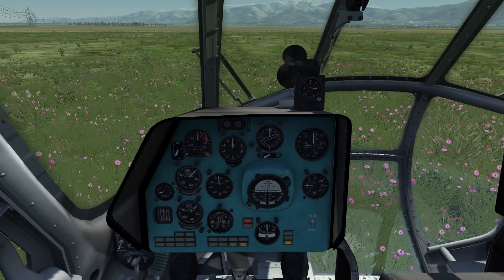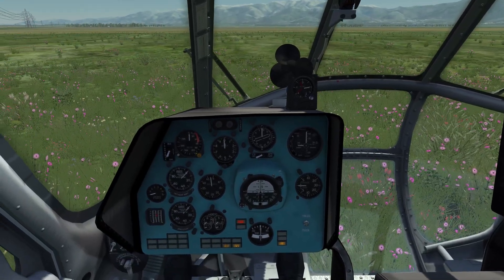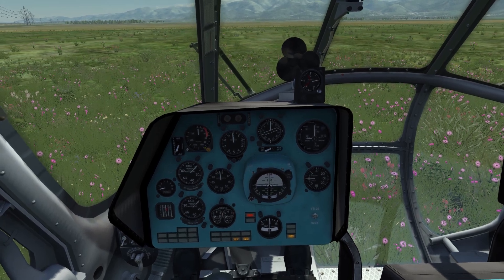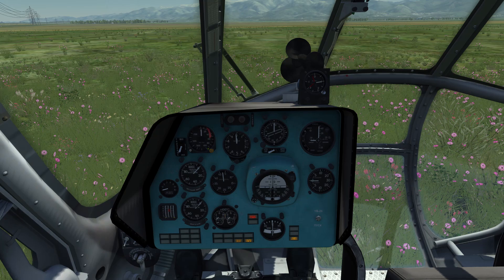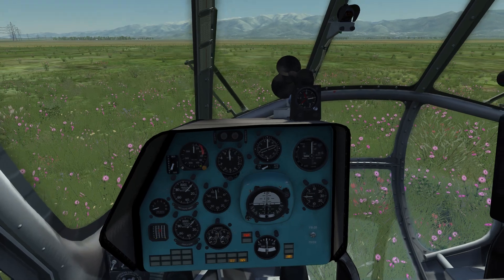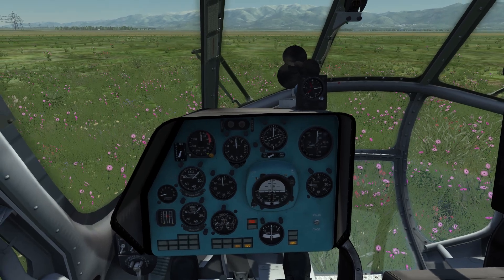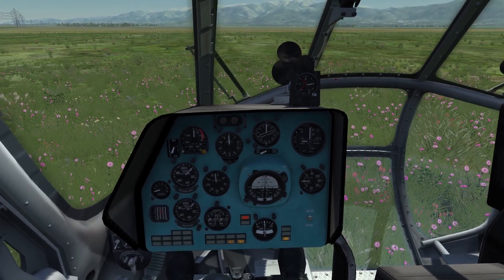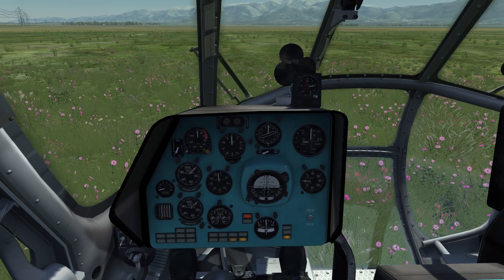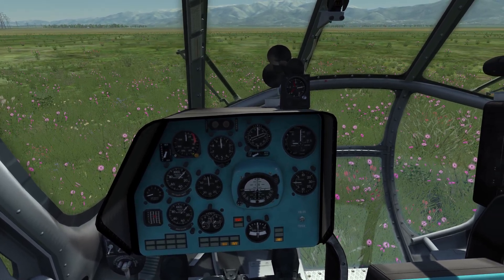I will upload this mission in the video description so you guys can have a try. The helicopter is parked in a field and after a random time the oil system will detect metal chips, and a couple of minutes later the tail rotor will stop. I'll also do this for the UH-1, which has the same functionality, but I can't do it for the Gazelle as it has no failures implemented yet, and it's pointless for the Ka-50. Thank you for watching — I hope you learned something too. Fly safe and see you next time!